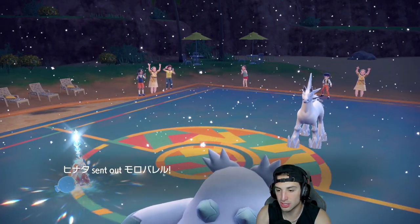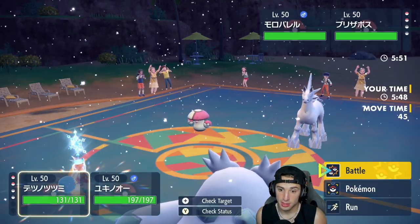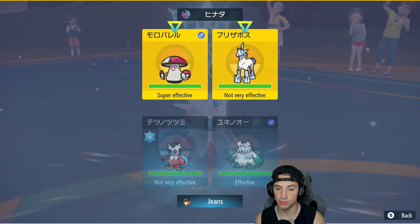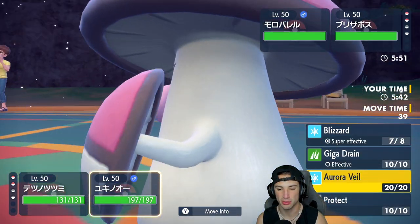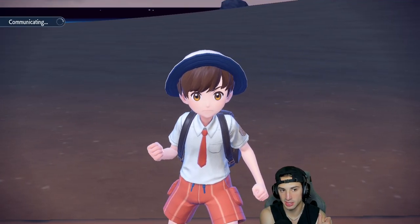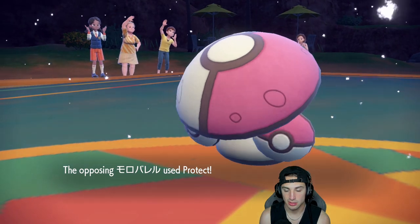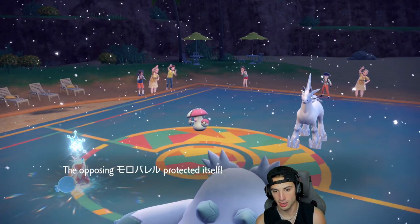Trick Room is gone — I think Icy Wind is absolutely the move to use here. Do I go Blizzard and Giga Drain, or set up Icy Wind? I set up the Icy Wind — we know we outspeed these guys. Amoonguss just straight up protects, so Icy Wind comes out beforehand, which is great.